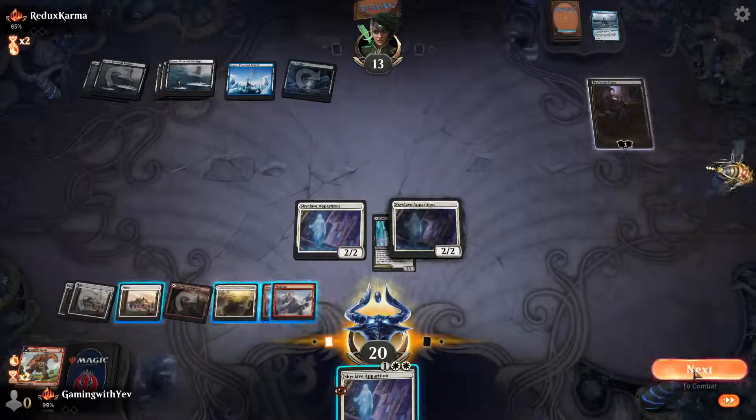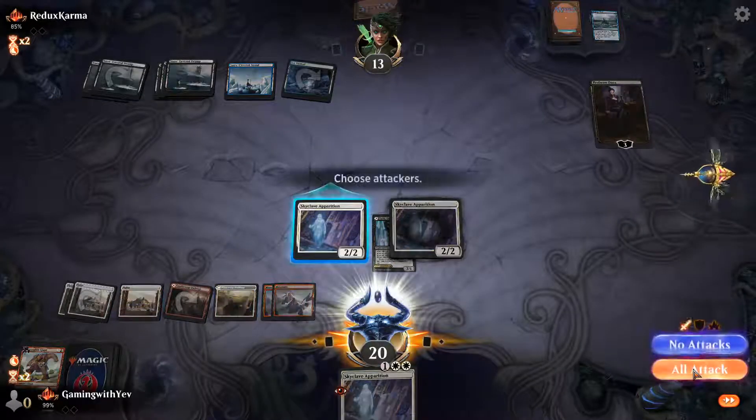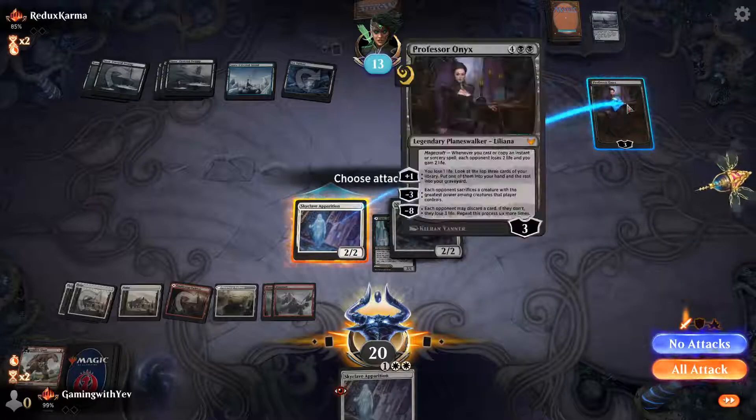We'll play Apparition on white and slap this creature for two because it's annoying.